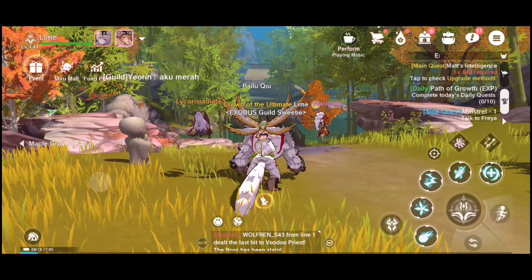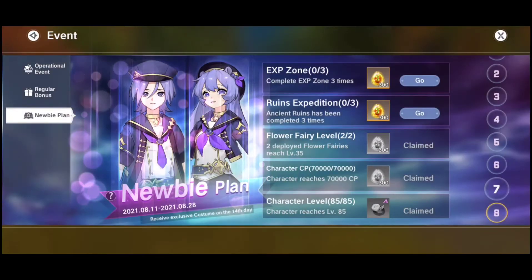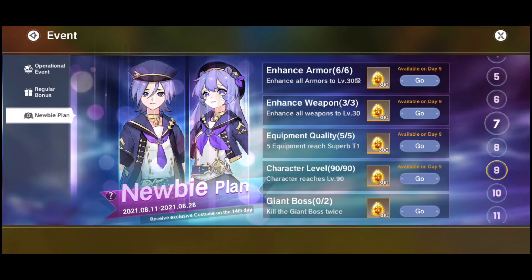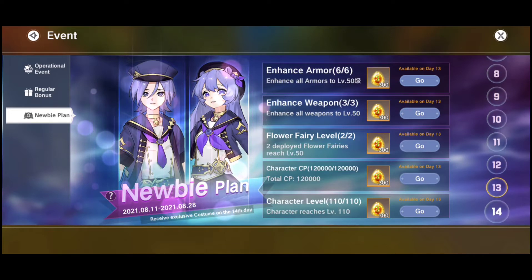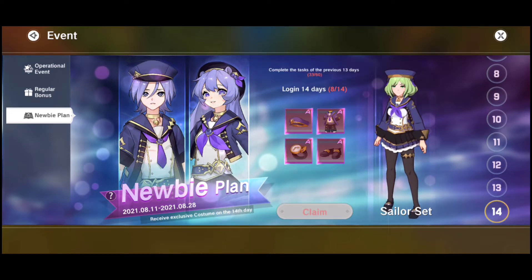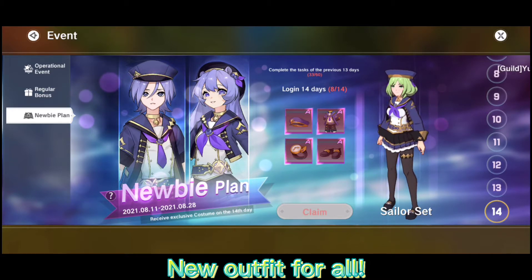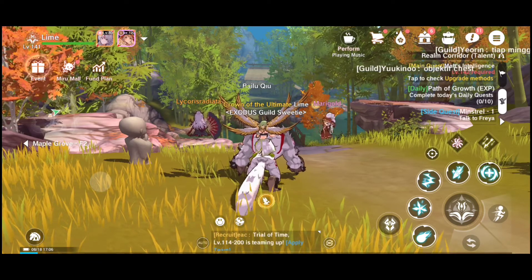As you can see, everyone got a CP boost — so if you were at 400k before, maybe you're at 500k now. You just have to do the quests and log in daily to get the set. This is what the set looks like — it's cute!